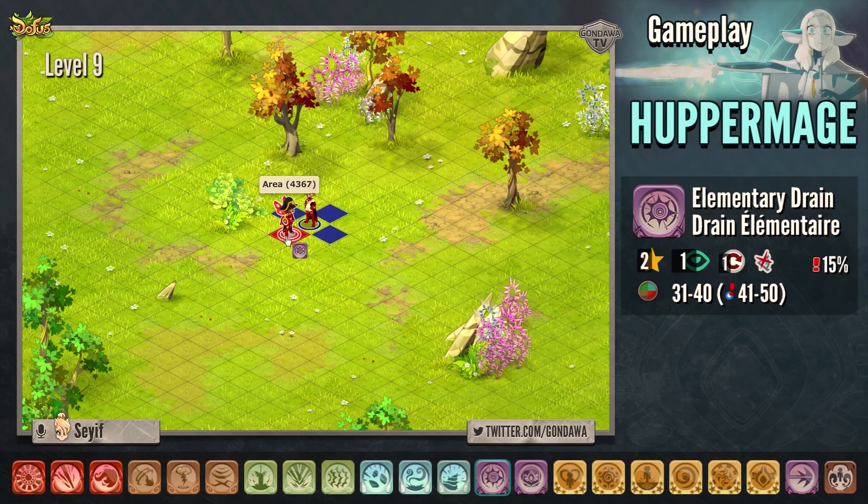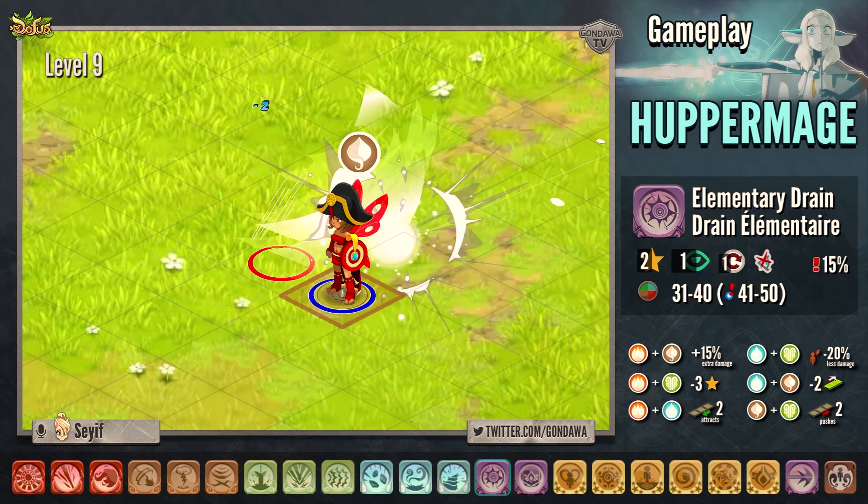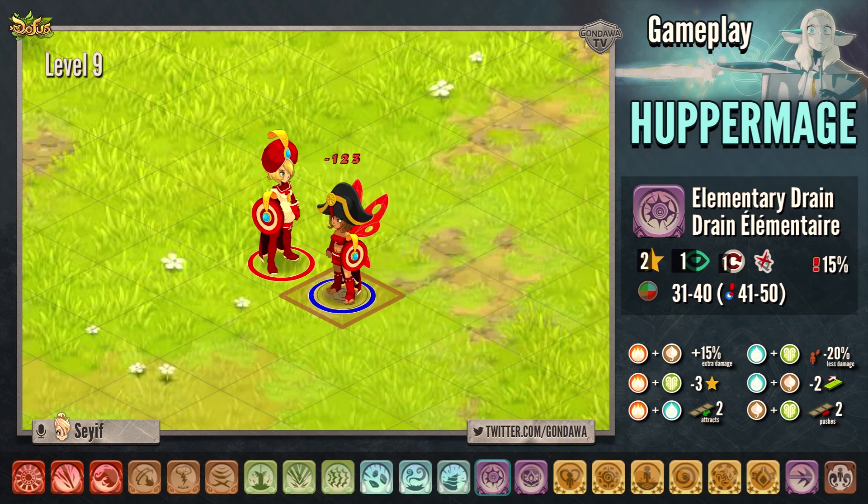This next spell is called Elementary Drain. It costs 2 AP and can be casted only from 1 range. This spell hits not in all elements, but in the element that belongs to the state of your enemy.